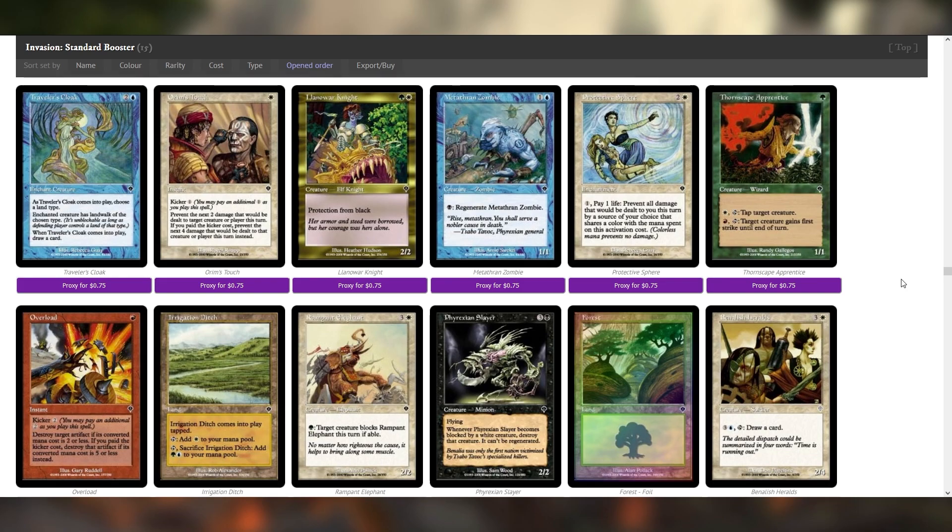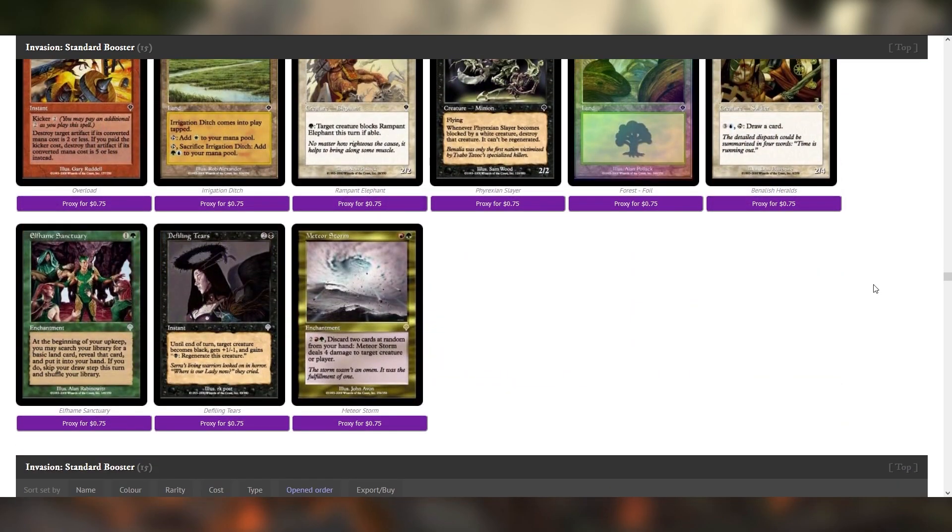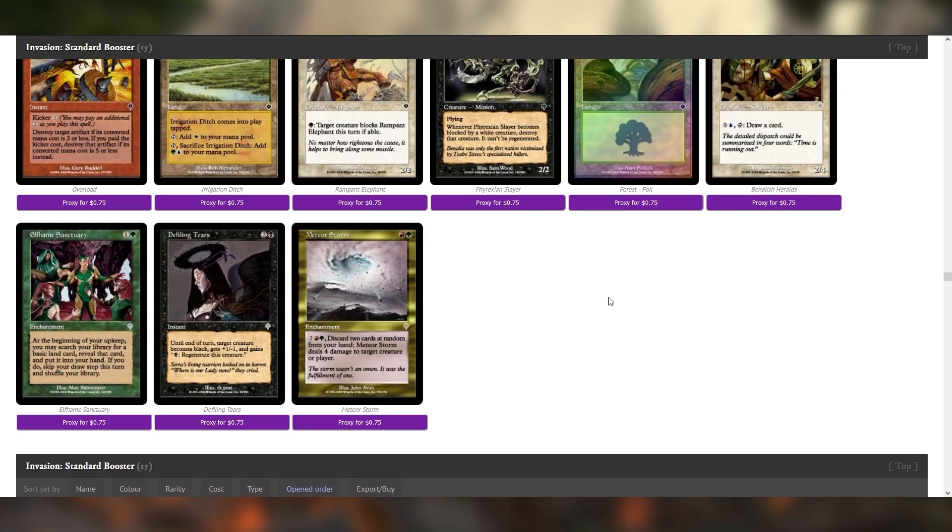I really like this set, actually. It's hard to tell from a Scryfall page exactly how good a lot of sets are, and this is one that's surprising me the more I look into it. Alfheim Sanctuary is pretty damn good — it's like Abundance but worse, but two mana, and two mana is a lot less than four.